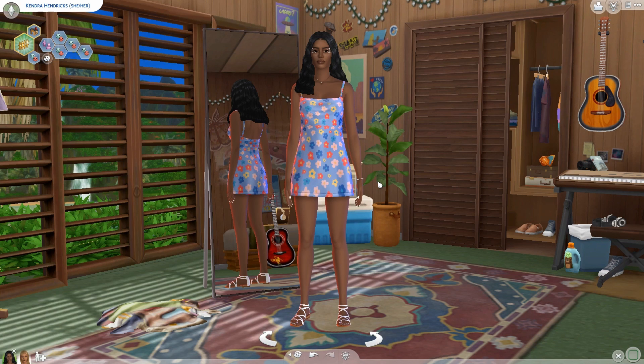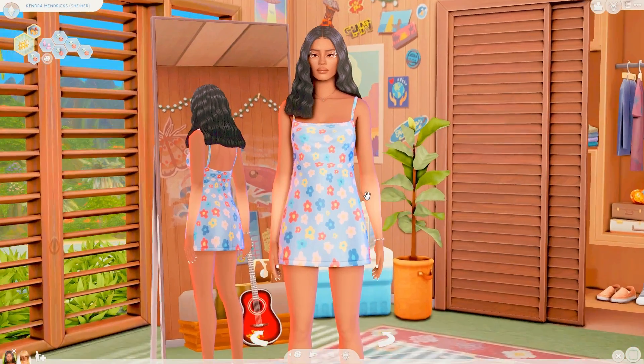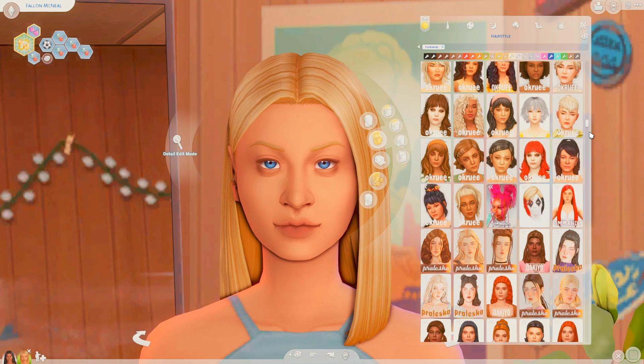Last but definitely not least is the G Shade I'm currently using. There's an application called G Shade — I have a whole tutorial about it on my channel already — but the shader I'm using right now is called Storybook by Elkraze. It just came out a couple days ago and I love it. G Shade just tones the game really well and I'm so happy we have it.